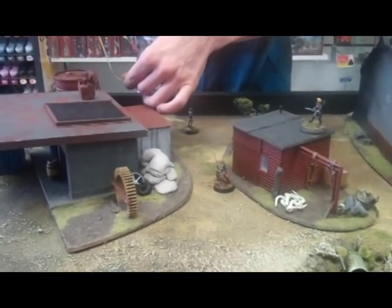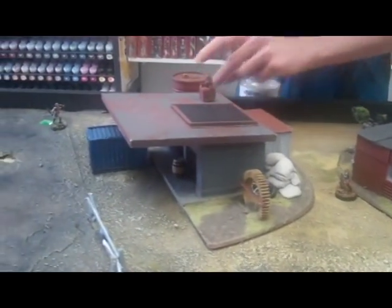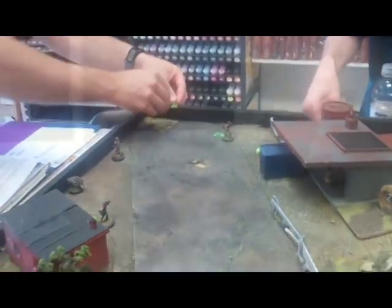Do you want to give me a rundown of what each attribute does? So movement describes not only how quickly you move, but how well you move — for example, your ability to ride a horse or drive a car, as well as just moving across the board.